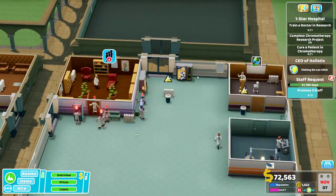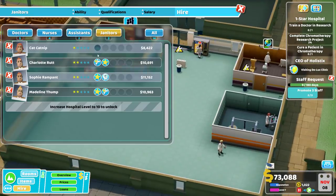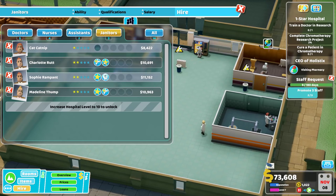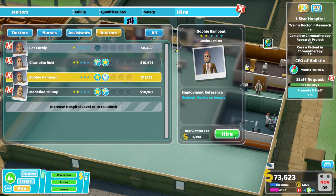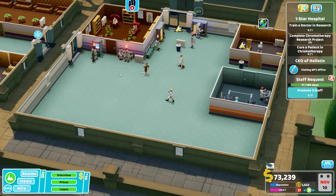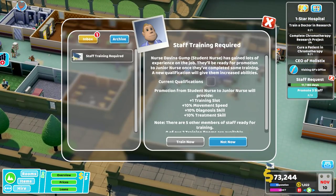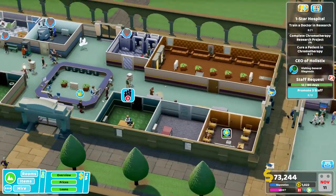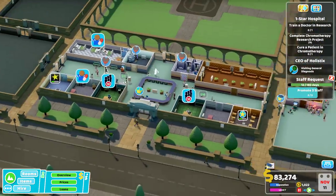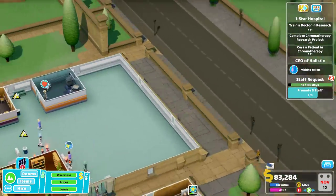Looks like we do have some things that need some janitors. We've got someone with ghost busting - although I guess we already trained that up, but we're going to get that going. There'll be more promotions coming soon. The other training room is busy right now. Look at those ghosts! So we need to train a doctor in research, which we will do as soon as we get a chance. I guess I'll build a research room.